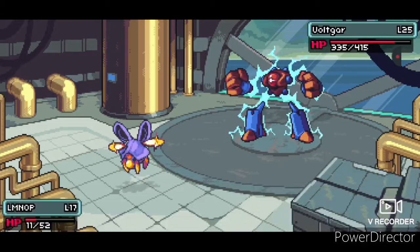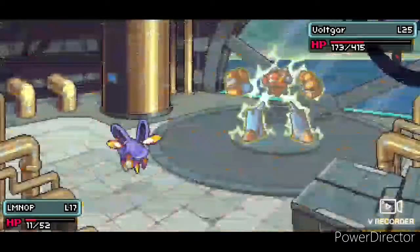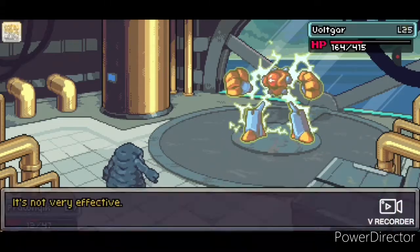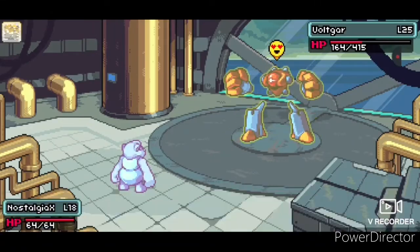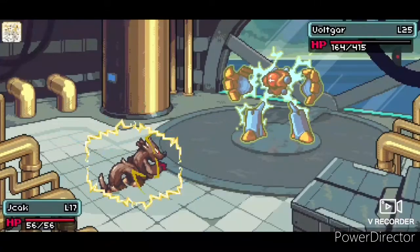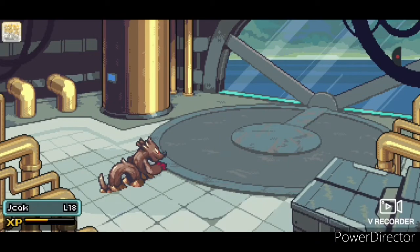After a few times of Power Slapping him with Ghost Line to lower his defense, I bring in Dig Now and he does some pretty good damage with Scratch. I also used Aurora a couple of times, but it was very unmemorable in this battle. And that's the challenge — this was too easy.